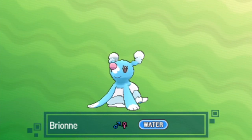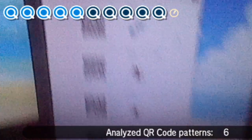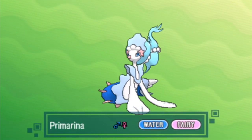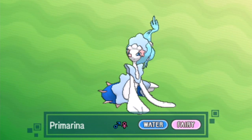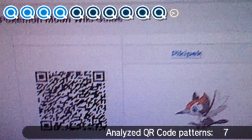You also can't scan the same QR pattern over and over again per island scan. So unfortunately, you can't keep scanning a Rowlet QR code over and over. Each scan is worth 10 points for normal QR patterns, but special patterns like Magearna — which we got many episodes ago — those QR patterns are worth 20 points.